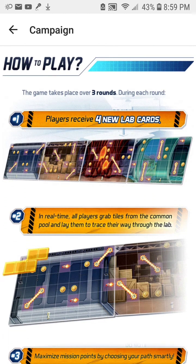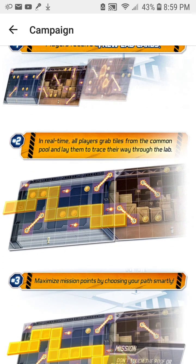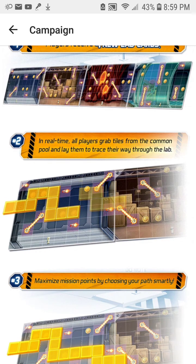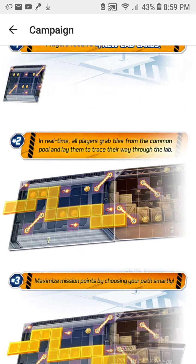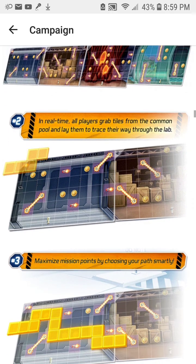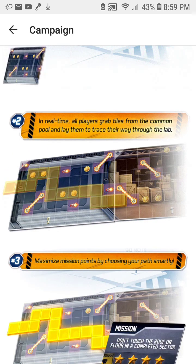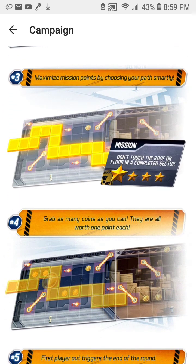The game takes place over three rounds. Each round the players get four lab cards. As you notice, the tiles are getting laid down. The first tile has to have one of the squares outside of the board, to represent you're basically going from the outside into the lab. And then every other piece has to connect orthogonally to the previous piece, unless a vehicle or gadget says you can do otherwise. You get points for coins you collect and you lose points for obstacles you hit, unless the mission says otherwise.